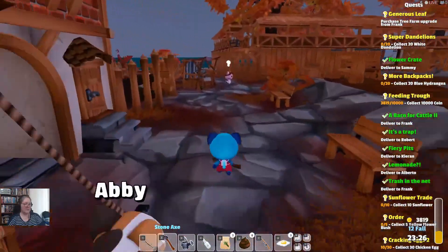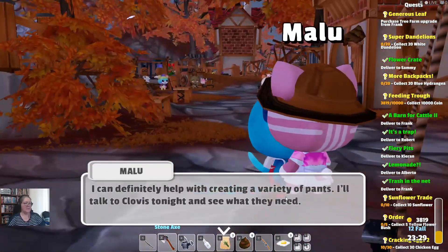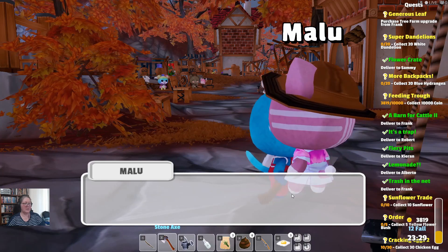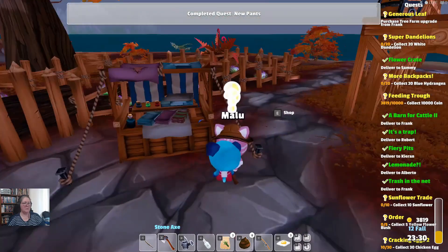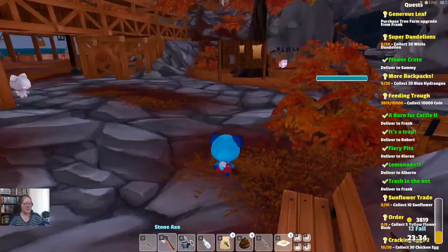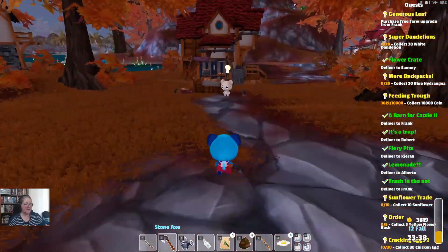Abby's fine. Marlu — I can definitely help with creating a variety of pants. I'll talk to Clovis tonight and see what he needs. Can you come check on me tomorrow? I might need to purchase some new materials from you. Sure thing Marlu — and I'm going to pass out. Of course I'm going to pass out.